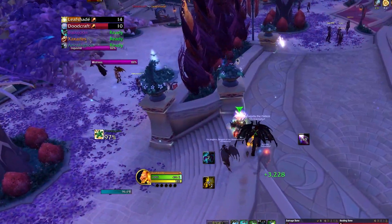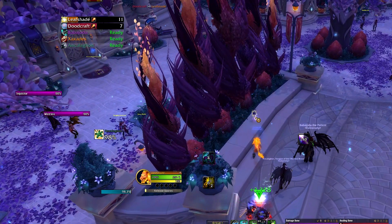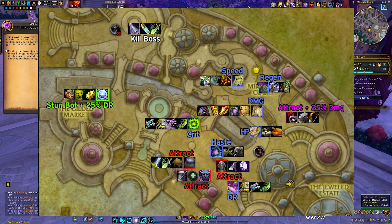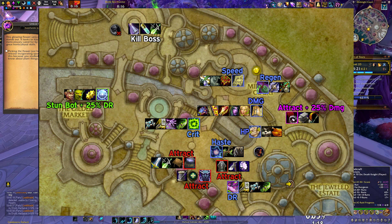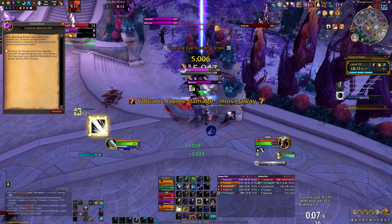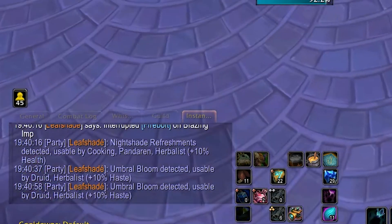Throughout the dungeon, you will find various interactable objects which will help you clear the dungeon faster by either giving you various buffs, helping you pull mini-bosses faster, damage reduction, and so on. They can be activated by specific races, classes, or professions. These buffs are not all available at the same time — you will have a couple of random ones active at any time, with the exception of the Poison Vial next to the first boss, which is always active. There are maps and WeakAuras to help you figure out which buffs do what. Sunshade uses a WeakAura which announces in chat what the buff does and who can activate it — you can find it linked in the description below.